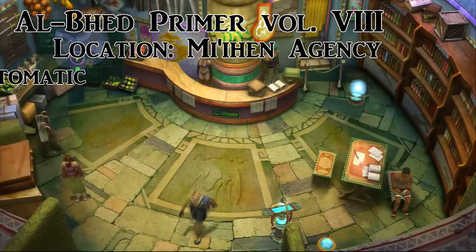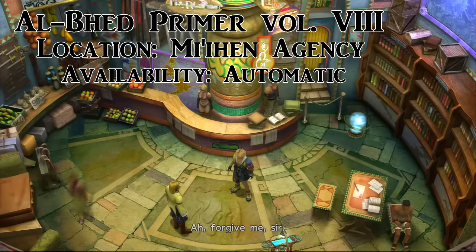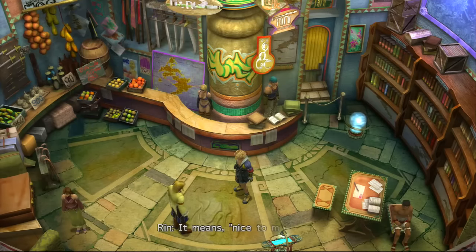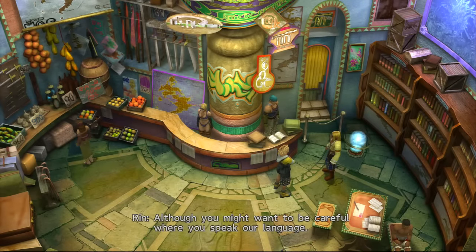This next one is on the Mi'ihen High Road when you reach Rin's travel agency. Rin is going to talk to you — he'll be your mentor throughout learning the Al Bhed language — and he's going to give you one for free right here. Don't worry about missing this one; he automatically gives it to you in the cutscene.